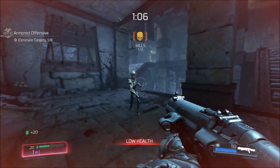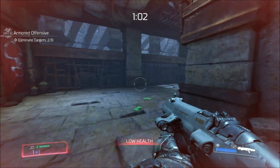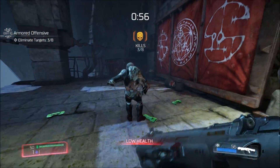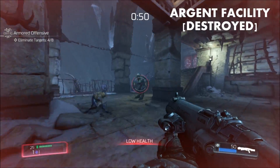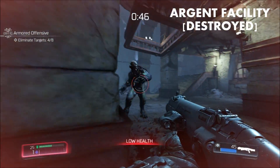This is one of the easier rune trials later in the game. There's plenty of armor to pick up. Just be aware of that armored Pinky enemy at the very end, because he will maul and destroy you. The Armored Offensive rune trial is located in the Argent Facility Destroyed mission, which is the same mission as In-Flight Mobility.